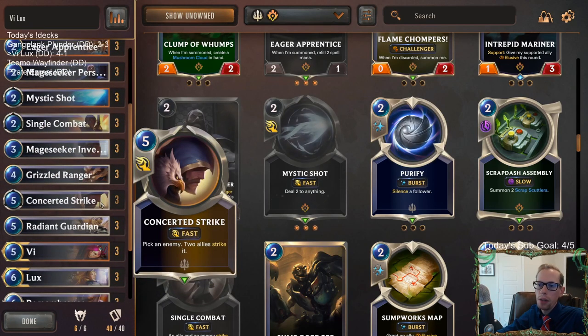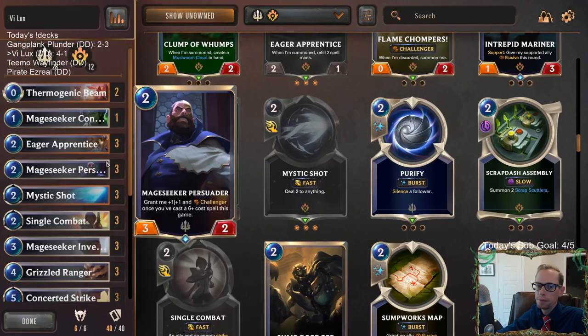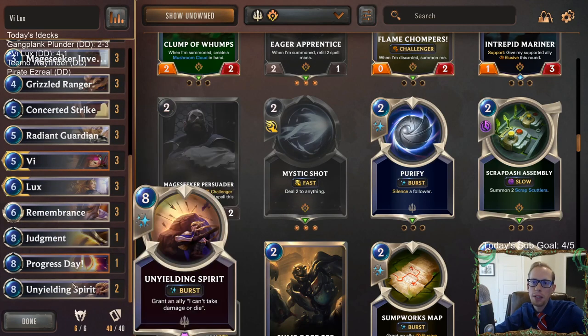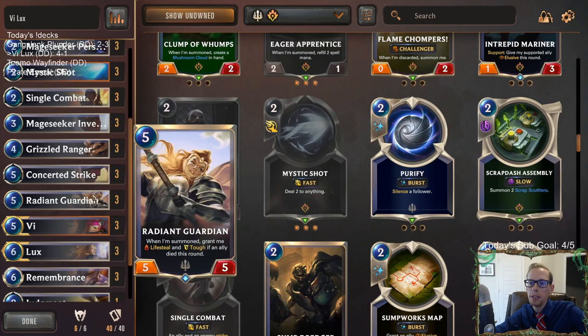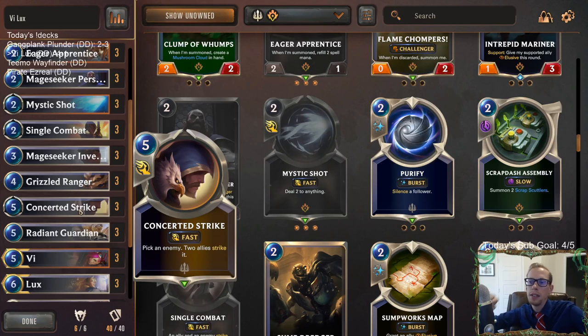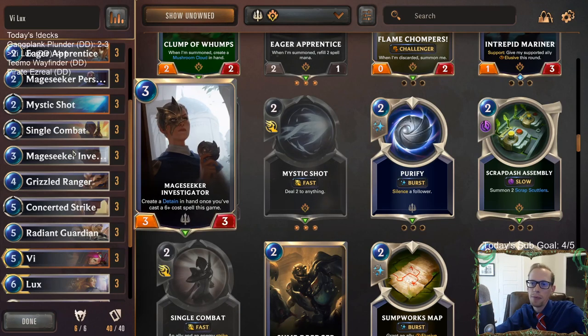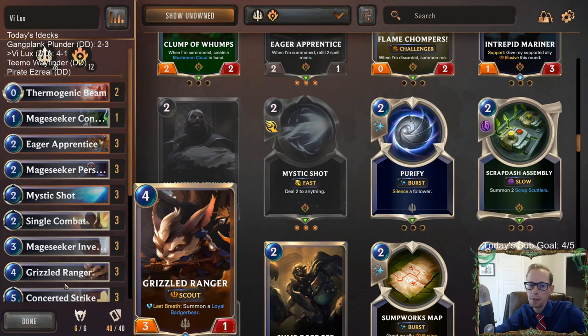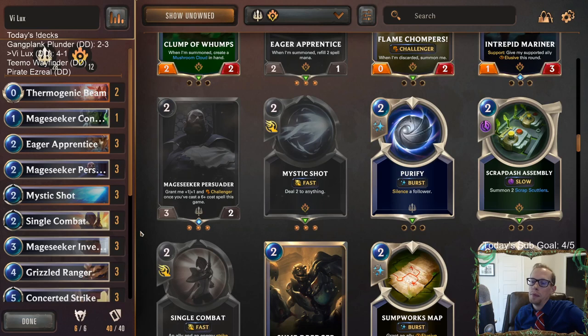You don't really want to Purify your own thing very often, especially when you're playing Unyielding Spirit. But yeah, there we go - that's Vi Lux. If you watched on YouTube, hit that like button and let me know what you think of the deck. I just think these Lux decks with Unyielding Spirit - Lux, Remembrance, Unyielding Spirit, Radiant Guardian - these decks are really good right now. The metagame's not aggressive enough to go under this too much. Like we played against a lot of aggro decks and still did just fine, and not many decks have good answers to Unyielding Spirit as we saw.